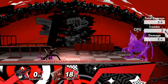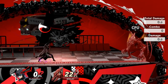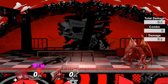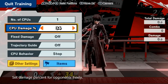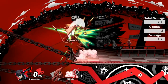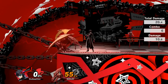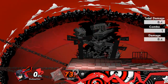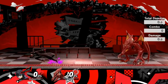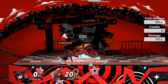Moving on to Joker's up tilt — he'll quickly throw the dagger above his head. It's a really nice looking animation, and it pops enemies up alongside the dagger. It doesn't quite cover the area in front and behind him, but it's a nice move for popping enemies up into combos — up air, forward air, back air. It won't kill until really high percentages, but it's a pretty good anti-air tool if the opponent is jumping in on you too much.